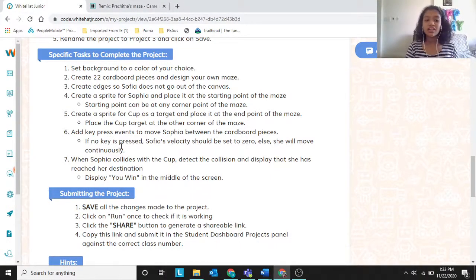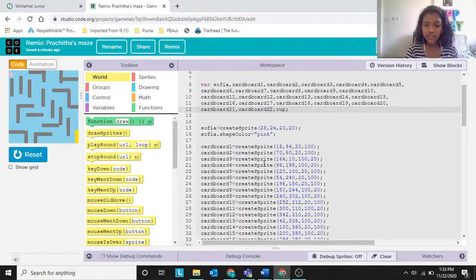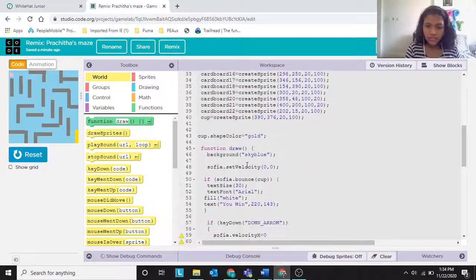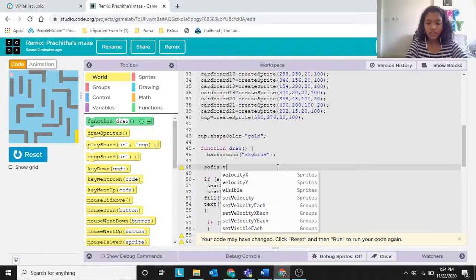Next, add key press events to move Sophia between the cardboard pieces. If no key is pressed, Sophia's velocity should be set to zero, otherwise she will move continuously. You can use Sophia.setVelocity(0, 0), or alternatively set Sophia.velocityX = 0 and Sophia.velocityY = 0.